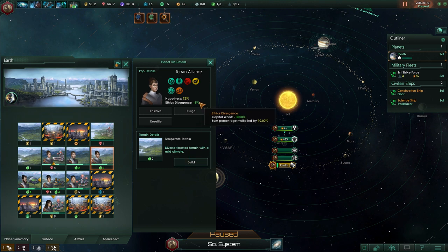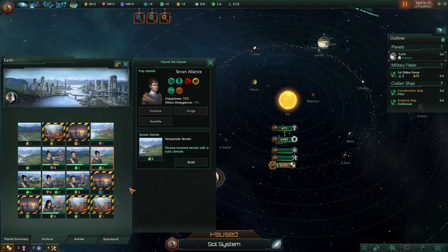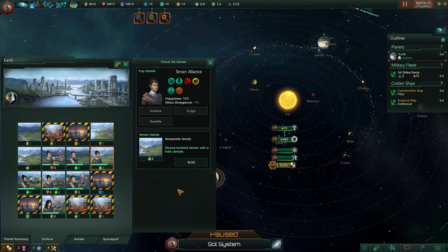If they are unhappy, they'll be more likely to join rebellious factions, so you want to maximize happiness where possible. The second important stat is ethics divergence — basically a chance for that specific population to change ethics. What might happen is you lose the fanatic materialist or pacifist ethics. It's not always strictly a bad thing, but it can cause unpredictable effects. The lower this number is — negative is actually good — the more likely that pop will conform to your empire's ethics.